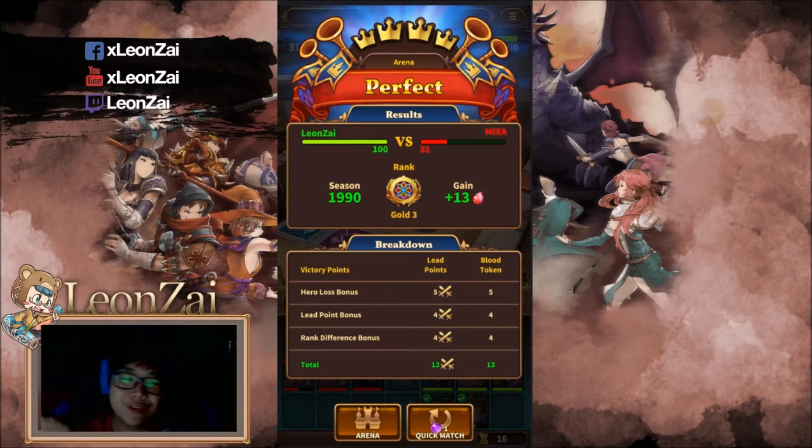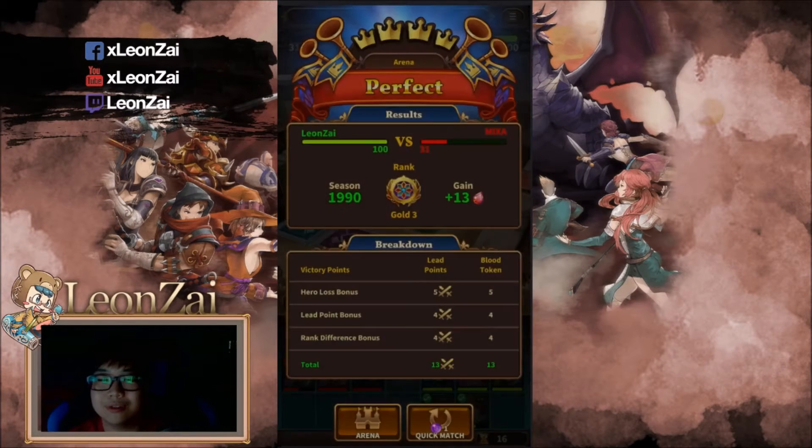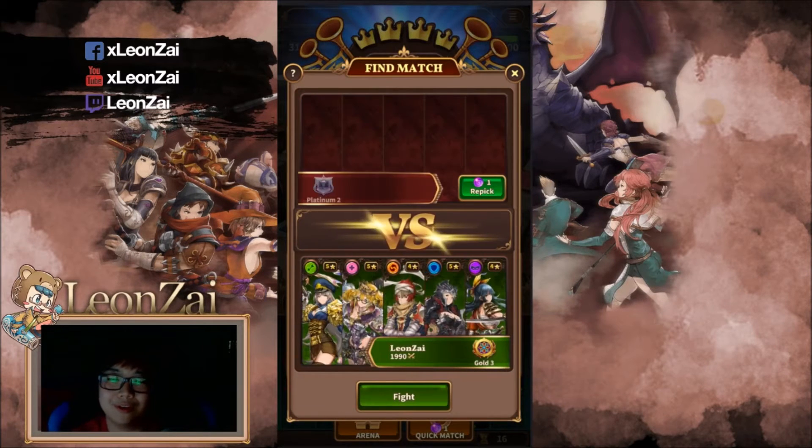So killing 1 unit gives you 15 points. Stepping on the middle panel gives you 3 per round, and on the sides it gives you 2. Eventually you accumulate those together, and every round that passes you also get 1 point on each side.